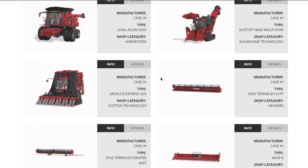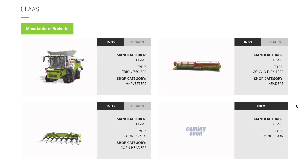From CLAAS, we know we're getting more but don't know exactly what. We know we're getting a forage harvester from them - they haven't officially announced it but we know it's coming. For now we have their Trion with the Convio Flex 1080 header and the Corio 875 FC header. I haven't seen any other CLAAS combine in leaks - it could come as DLC or a mod, both very high chances, but this is the only CLAAS combine confirmed with the game right now.